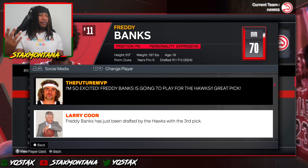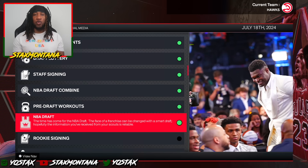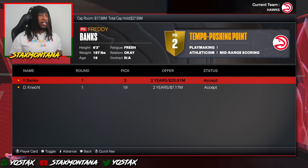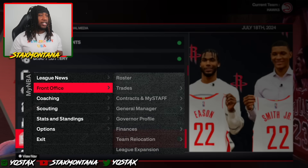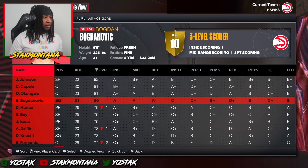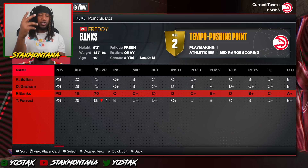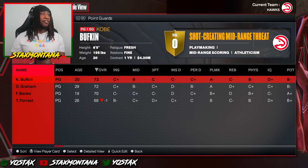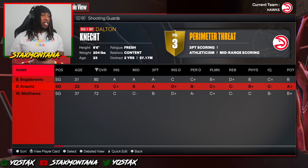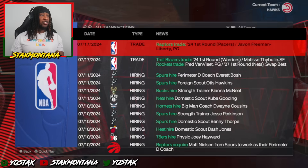It seemed like most of the fans are excited that Freddie was drafted third overall by the Hawks — at least just one fan hated it. I still find it crazy that your boy was drafted by the Atlanta Hawks number three overall. We're getting that chicken for real with the third pick in the draft. Let's go take a look at the roster. Wait — where's Trae Young? Did Trae Young get traded? Your boy is actually the third string point guard on the team. We got Devontae Graham and Kobe Bufkin ahead of me.